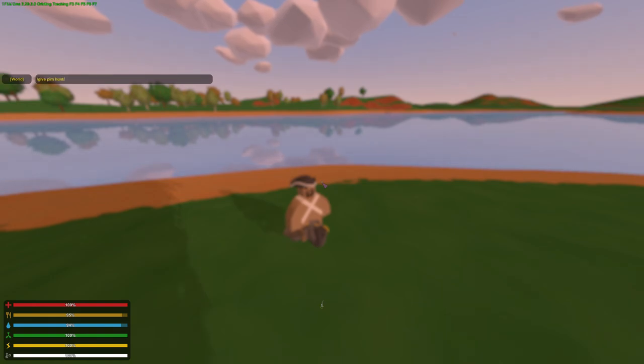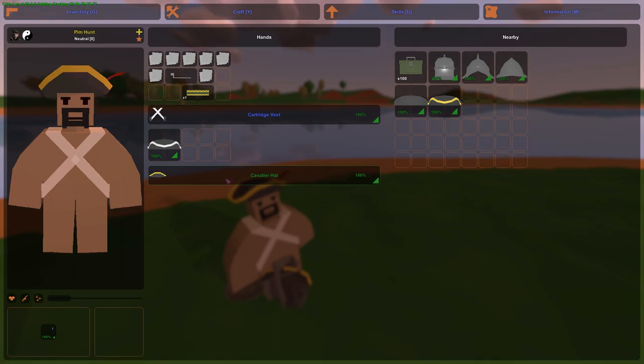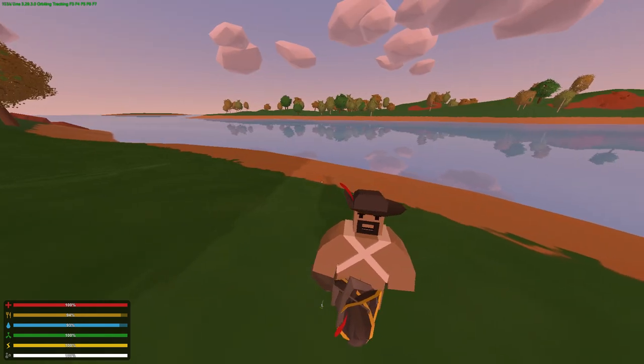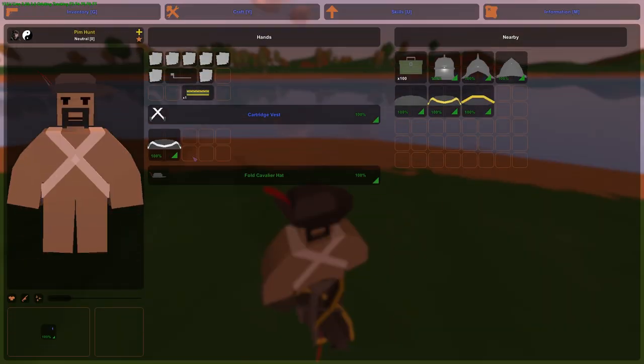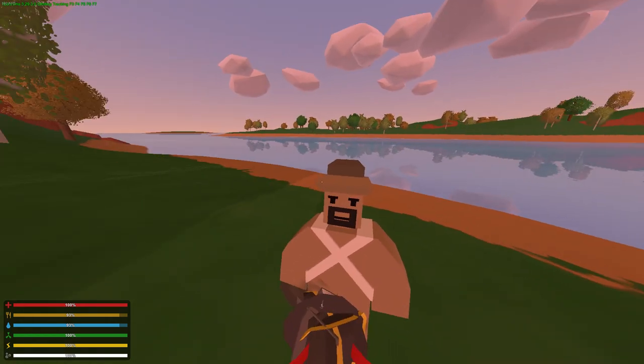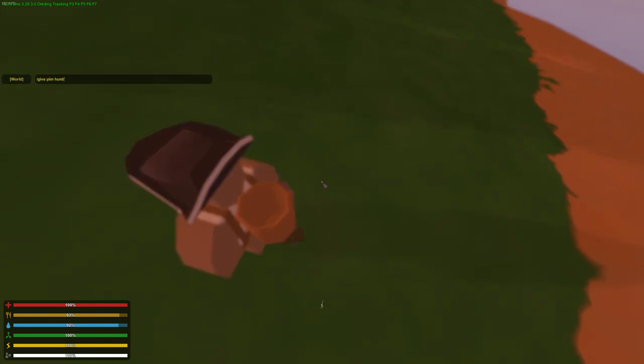The Cavalier hat looks pretty nice. The Fault Cavalier head - looks a bit like a musketeer. The fur hat - that's a nice looking hat. Basket backpack - cool. Leather backpack - that looks way better if you ask me.